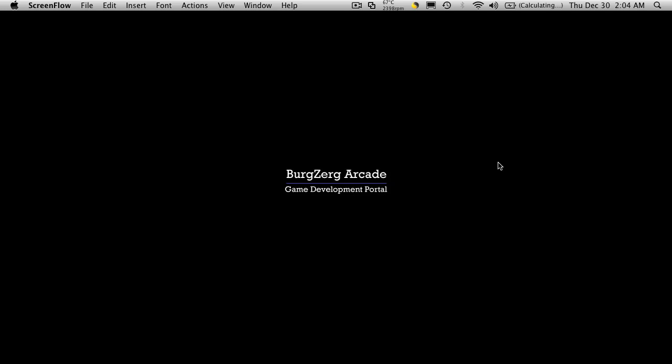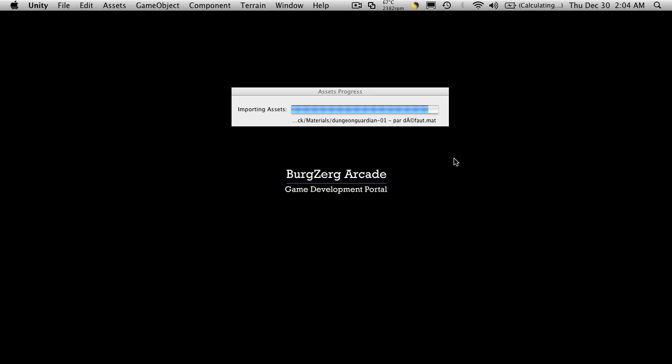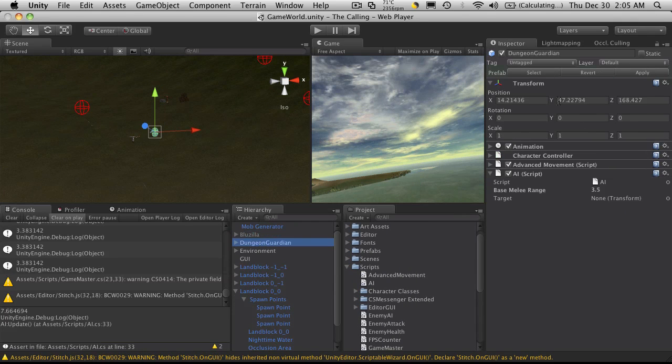Hi, this is PD at BergZergArcade at BergZergArcade.com and this is tutorial 106. In this tutorial we're going to pretty much only work in Unity. I'm going to take a rigged model with animations and get it set up to work with our game.